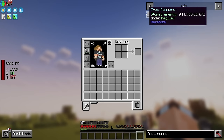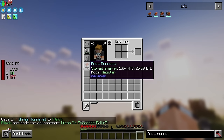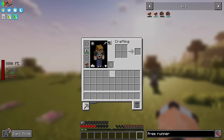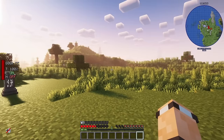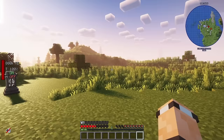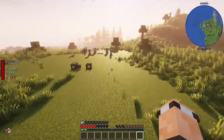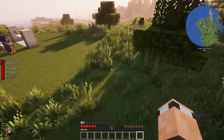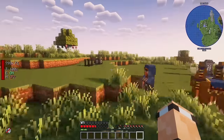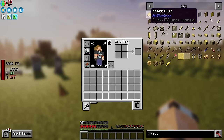Another item from Iron Jetpacks is the Free Runner - there's also an armored version. Put them on your feet and they get wirelessly charged too. What these do is convert fall damage into energy drain instead, so you can fly up high, fall, and take zero fall damage. Combined with a jetpack, you can be as clumsy as you like and never die from falling.